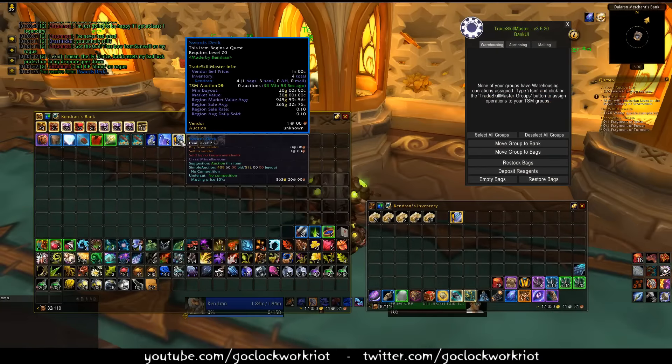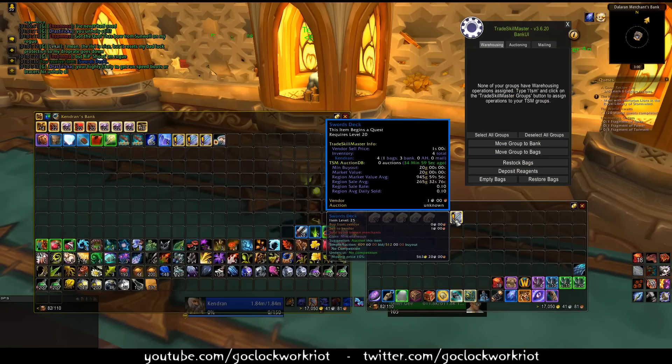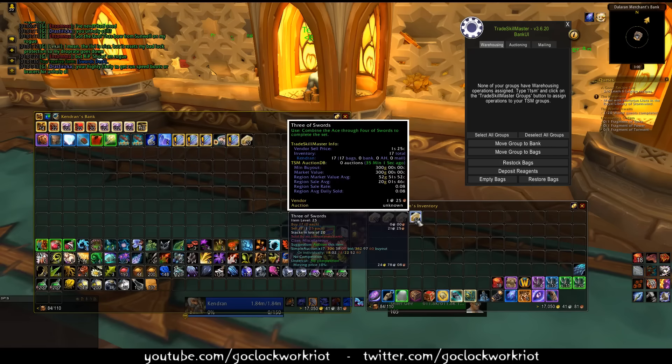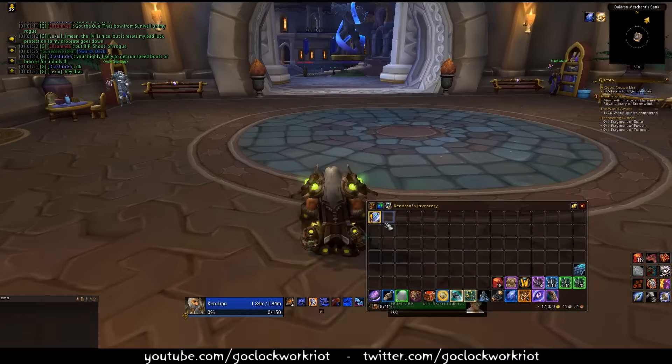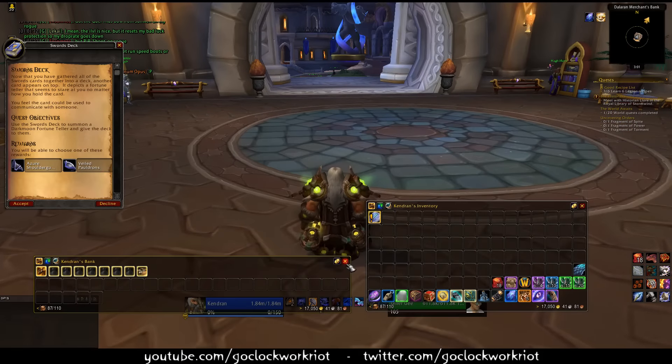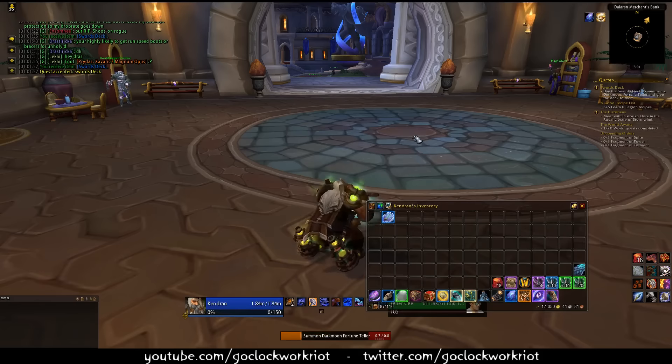These aren't unique — you can see I've got quite a few of them. You can even sell them on the auction house if you want, but we've got a better idea. Once you accept the quest, you can use it to summon a Darkmoon Fortuneteller.